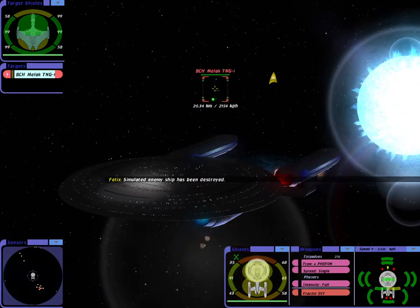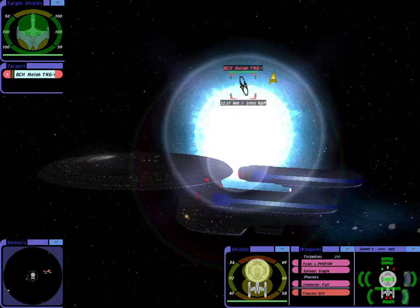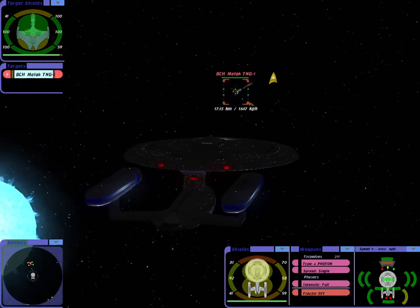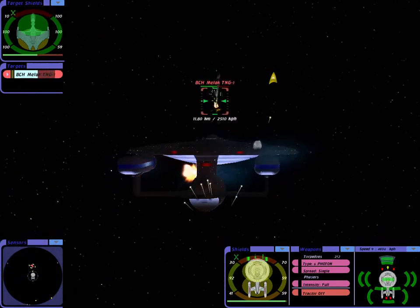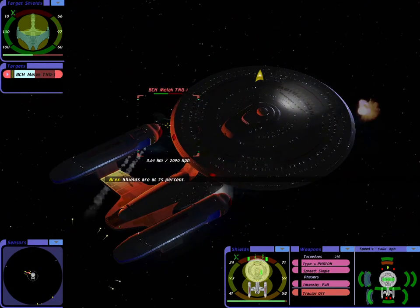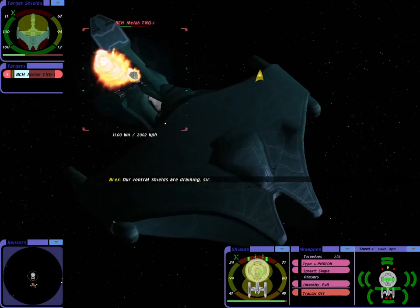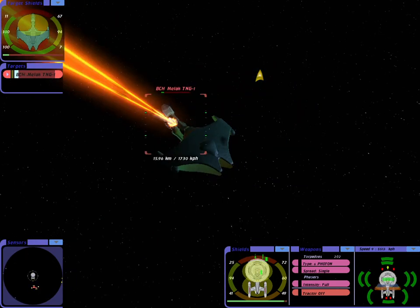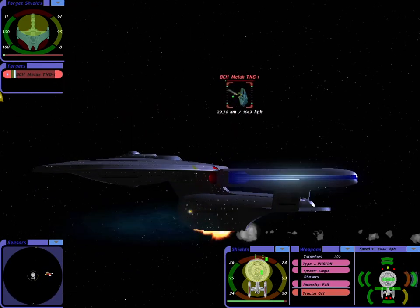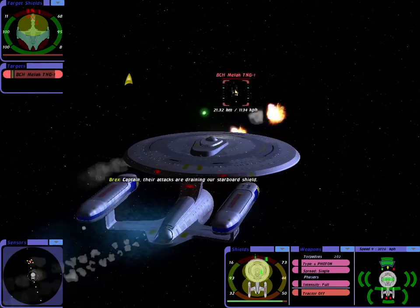Simulated enemy ship has been destroyed. Sir, our aft shield is draining. The forward shield is draining. Target the forward shield. And the forward shield is draining. The target's hull has been breached. Their attacks are draining our starboard shields.